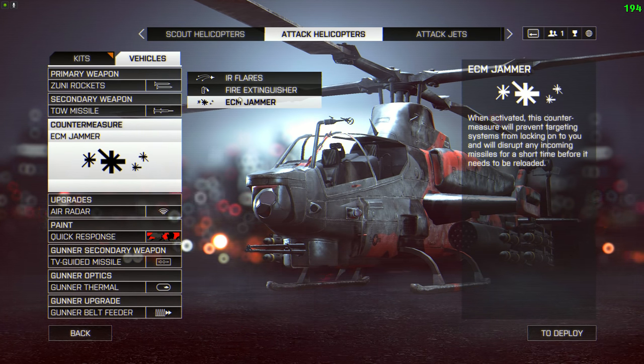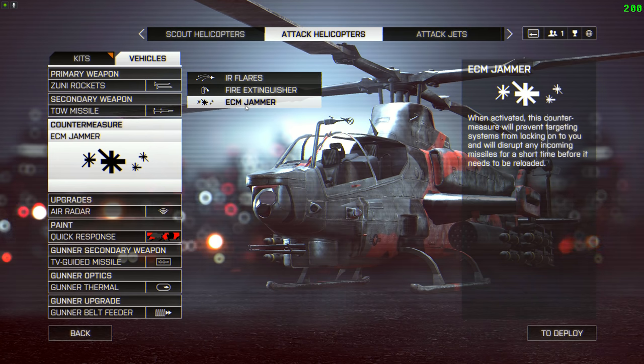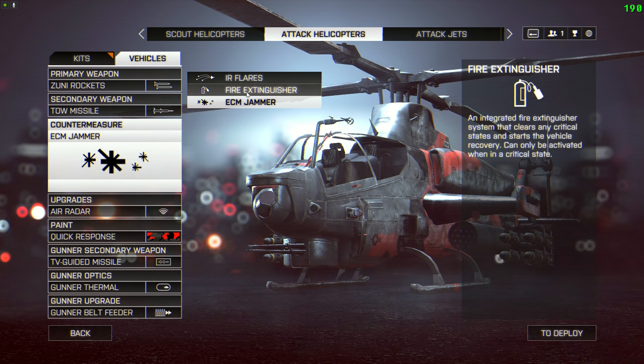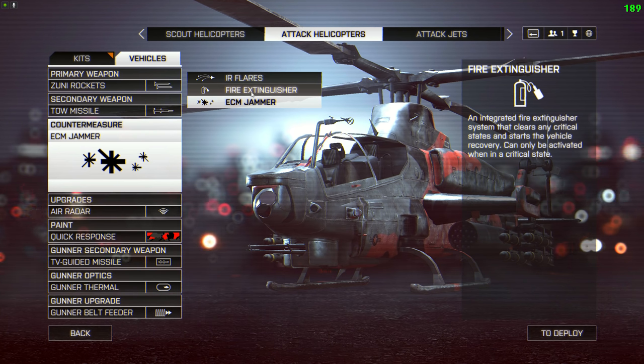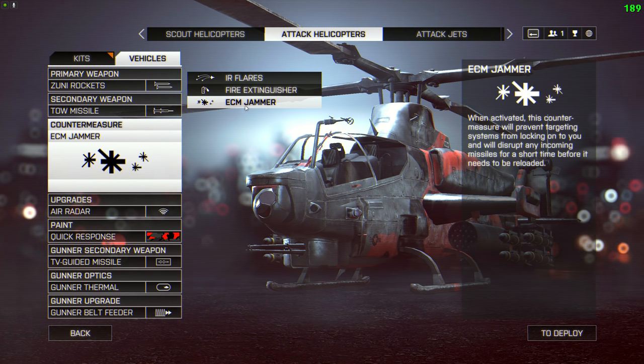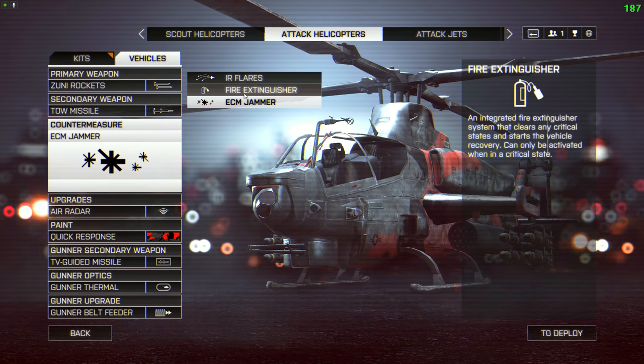Countermeasure: ECM is just superior to flares in almost every situation for both jets and helicopters. ECM allows you to preemptively trigger it, go in, take out infantry, and retreat before they've even started locking you on. You can't really do the same thing with flares. Fire extinguisher — you probably want to take this if you're playing with a friend in the gunner seat. What you want to do is set this up as your pilot position countermeasure so that if you're the gunner, you can jump into the pilot seat, seat switch, use the fire extinguisher, then jump back in the gunner seat and let your friend get in and use ECM instead. So if you're disabled mid-air, you're going to survive. But obviously that's only really going to work if you're on live comms or something like that.